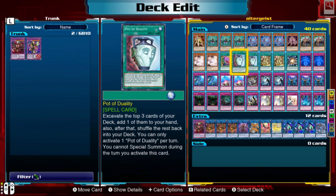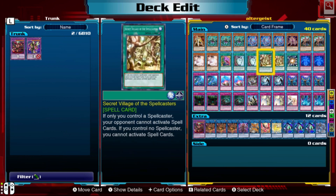Pot of Duality is pretty standard. You excavate the top three cards of your deck and add one to your hand. You can only use it once per turn, and you can't special summon during the turn you use it, so use it towards the end of your turn if you need the special summon.